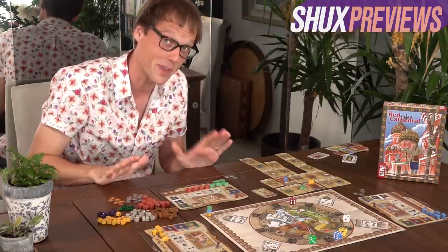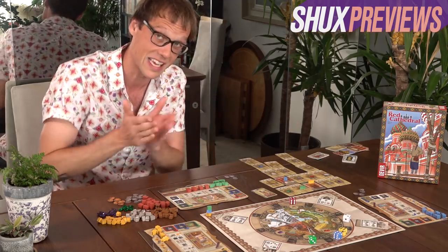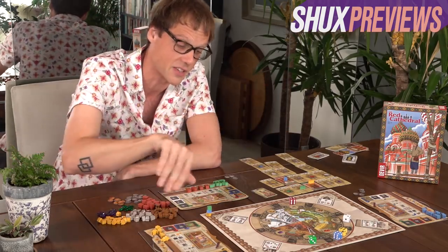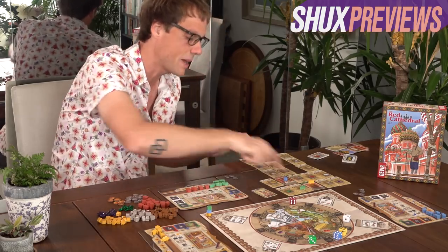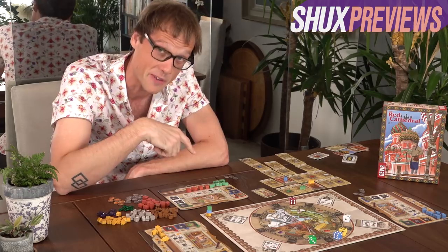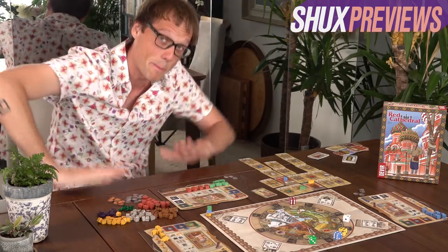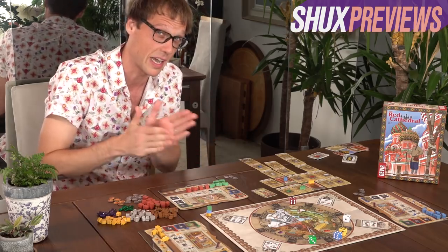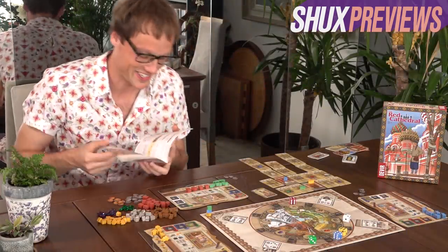That about sums up the gameplay of the Red Cathedral. The game ends when someone has completed all six possible cathedral sections they can claim, because you only have six banners. The player who completed their sixth section first gets a few extra victory points. Then you score victory points for the area control game - every column, like this big tall one, every completed card in it is going to be 2, 4, 6, 8, and then 10 points, plus another point for every ornamentation. Only the player who built the most in that column gets the full points. Second most gets half, third most gets half again.